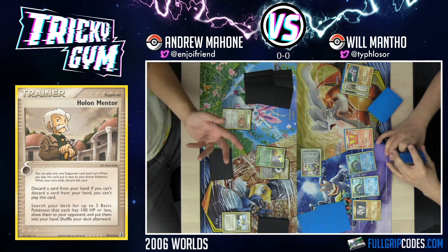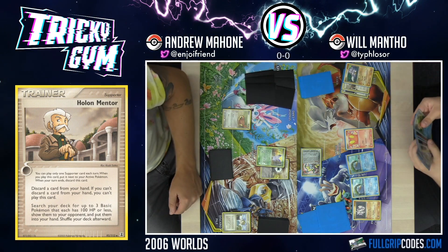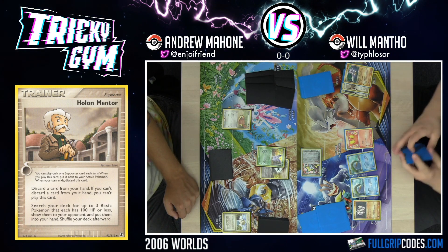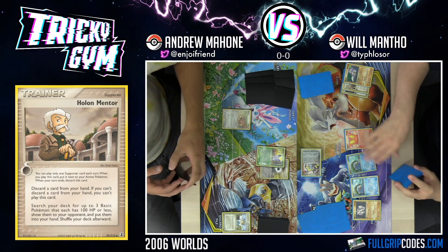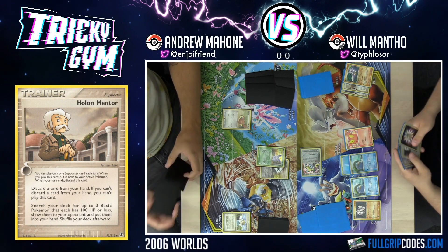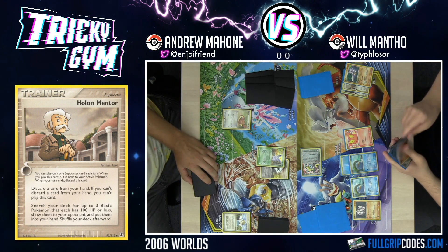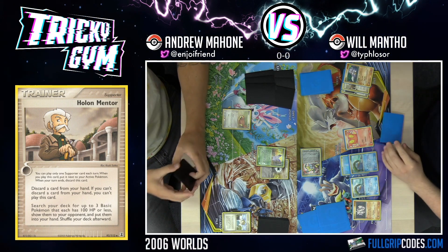You didn't even have to be a Holon's deck, right? Holon cards are cards like that Pidgeot I was showing off earlier — it's got the dual type and the little Holon marker on the top of it. I'm going to attach to Lotad. I have Battle Frontier in my hand but I don't want to play it yet because Andrew can just counter with his team. I'll pass.